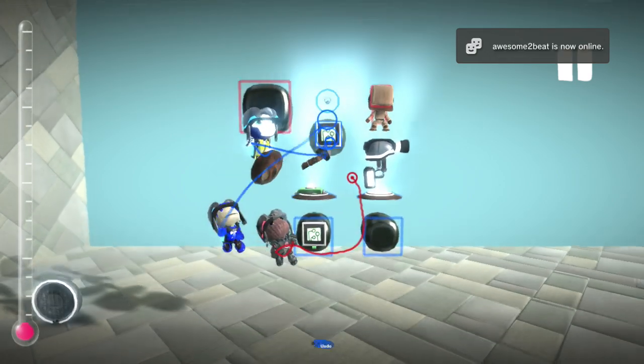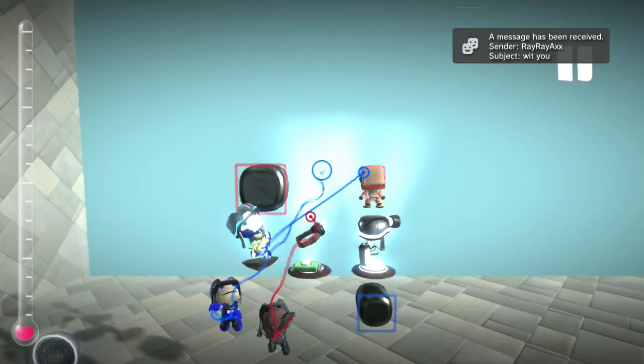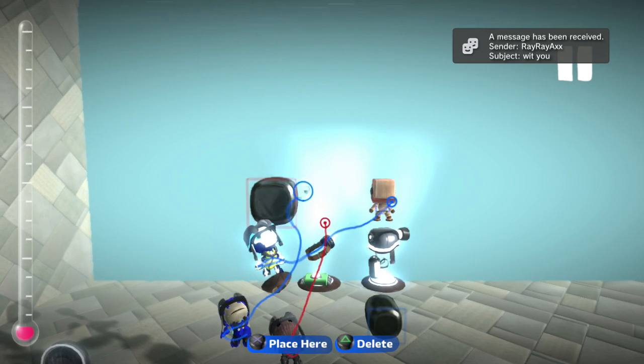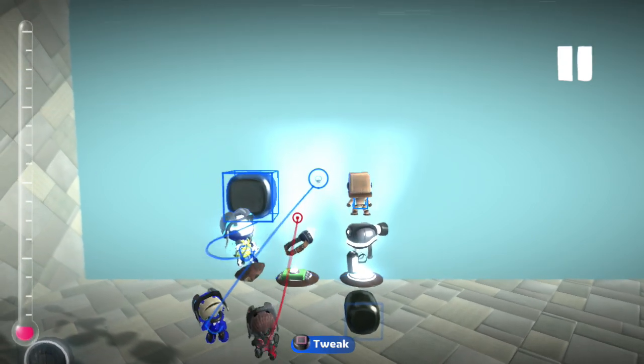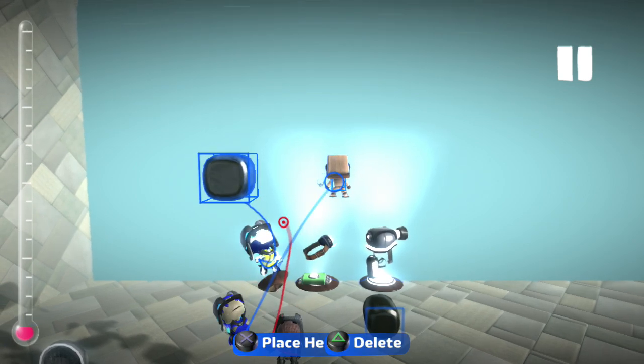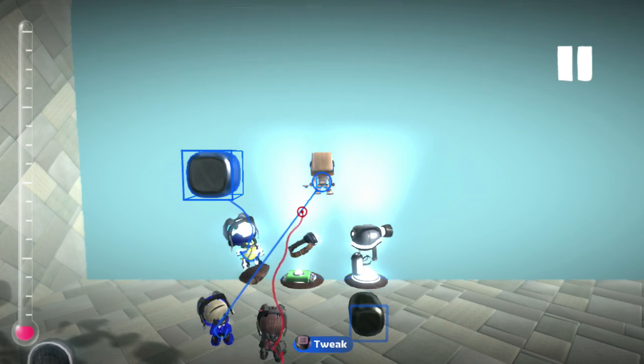Now copy and then unpause. Now you can pause again and have the person select the dark matter and the sackbot. Then as they're selecting it, you can place it directly on the sackbot — like that.